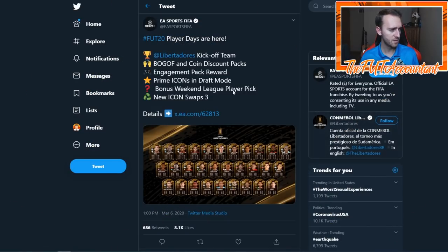This is the tweet that dropped at 6 PM UK: Libertadores Kickoff Team, buy one get one free and coin discount packs, engagement pack reward, prime icons and draft bonus, weekend league player pick, and new icon swaps 3. When I first saw this, the thing I got the most pumped up about was the icon swaps 3, because I was like, hold on - icon swaps 3 doesn't end for another week yet.